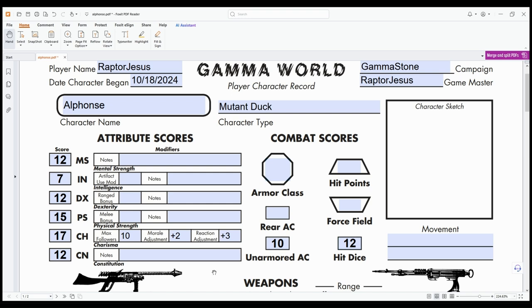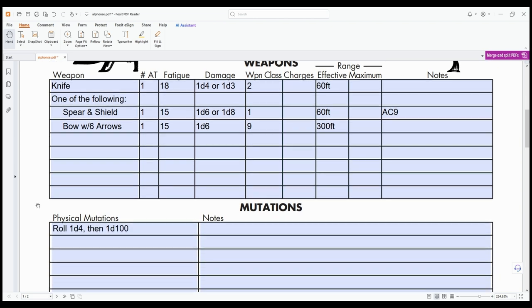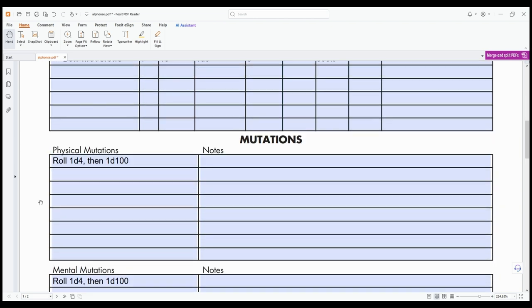They're just always gonna be in good spirits. We'll get to weapons and equipment a little bit later, but there's a scenario in the back that basically tells you your equipment. You can choose either a spear and shield or a bow, and everyone gets a knife because that's just handy. Now mutations — this is where the fun of Gamma World happens, in my opinion.